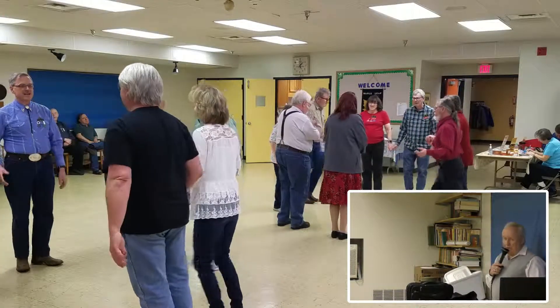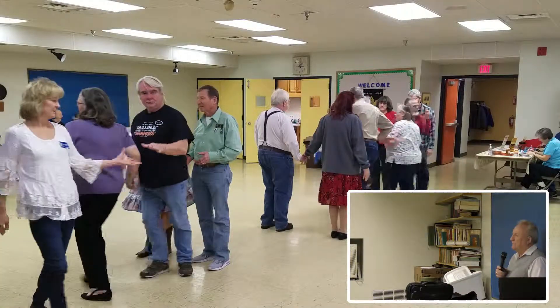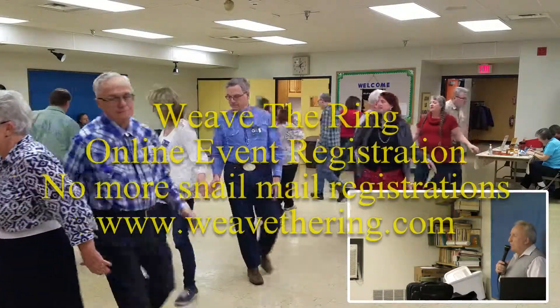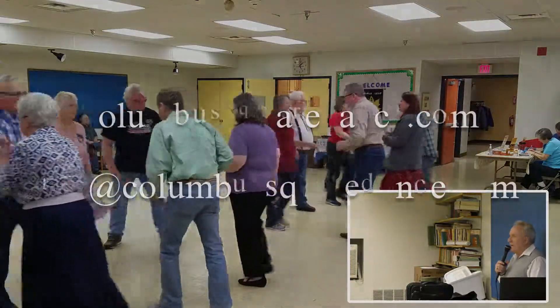Heads pull up to the middle and back. Heads square through four. Swing through. Boy run right. Couple circulate. Chain down the line. Pass through with a wheel and deal.